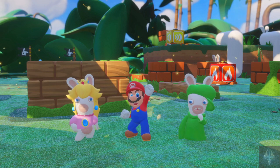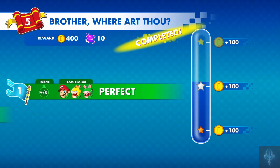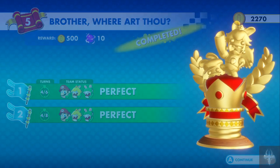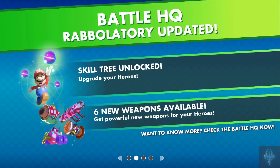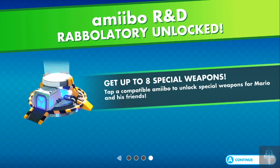And healed — that's good, because I took a ton of damage. Fantastic! Luigi joins the team — long range shooter, master of movement, boost team mobility with his rad skills. Skill tree unlocked, six new weapons available. Introducing co-op mode — hey, we can do co-op! And get up to eight special weapons. Tap a compatible Amiibo to unlock special weapons from Mario and Friends. I'll need to look and see what those are, because I do have some Amiibo.